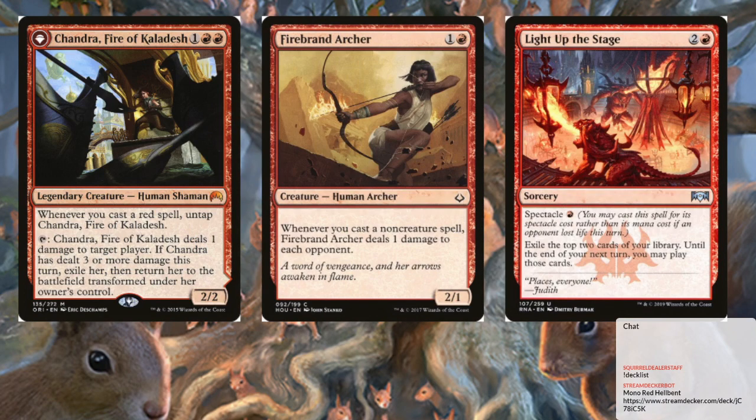Our combo: Chandra and the Firebrand Archer both deal one damage to an opponent whenever you cast a spell — basically a non-creature. Whenever you cast a red spell, I tap her. If Flame of Keld is going off, each one of those is going to ping for three as opposed to one. So that's going to be a combo kill. Plus, I always just want to flip Chandra. When she got spoiled, I knew Jace was going to be amazing, but I figured I'd be running Chandra a lot. It's kind of hard to make that happen in red — by the time you're hitting three mana, you're kind of running out of gas.